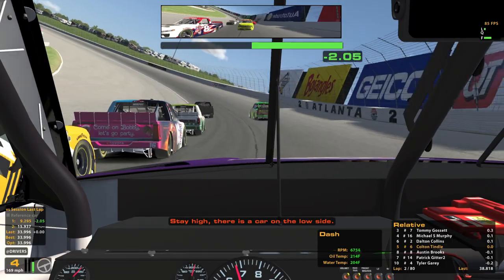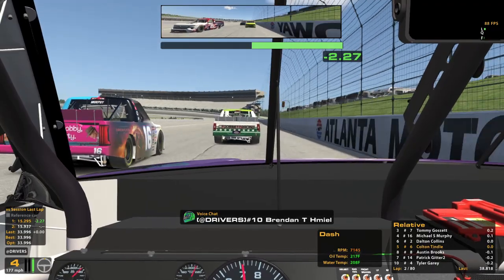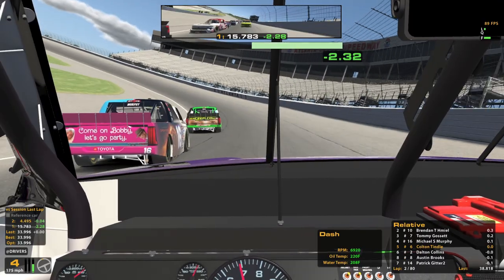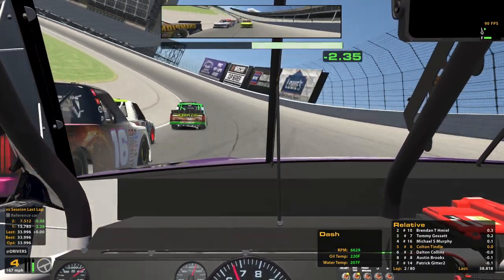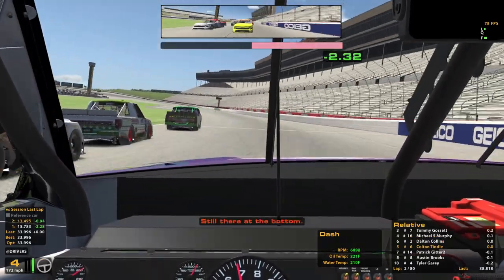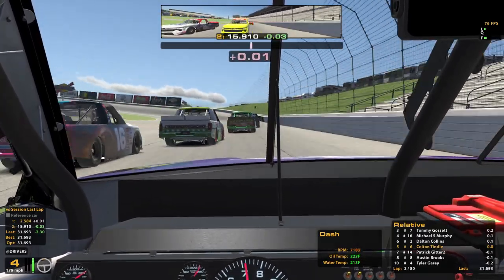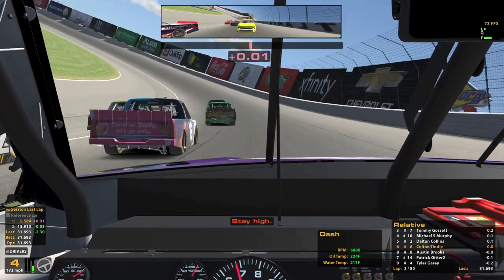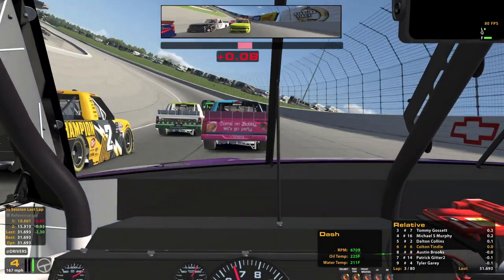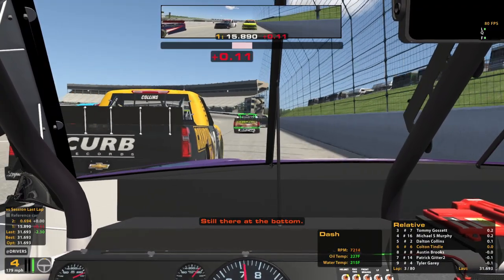There's a car on the low side. It does like to kind of hook at the end of turn two, so I'm kind of watching out for that as well. Don't want to end up getting loose and getting into the guy on the inside. I'd love to get to that bottom and quit hurting my tires but I don't know how much I can do about it right now. Still there at the bottom — it almost feels like I'm on a short track, the guys on the bottom are going around us.